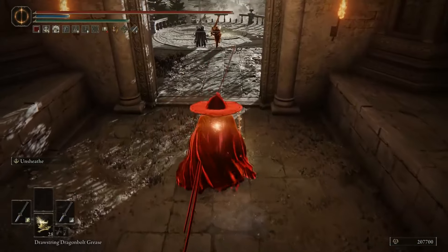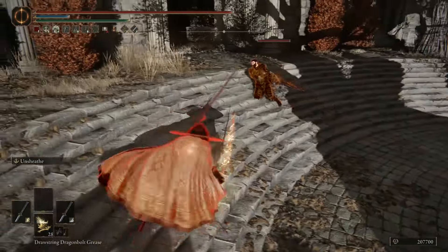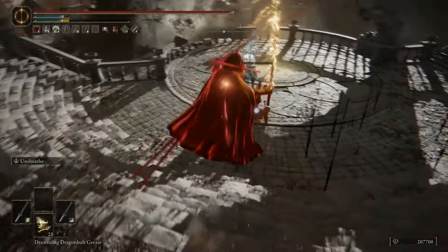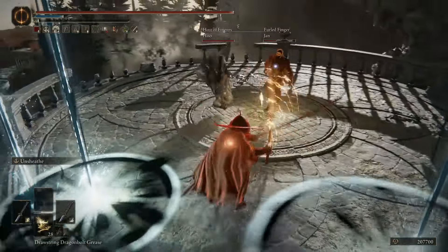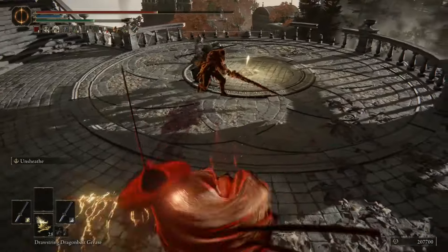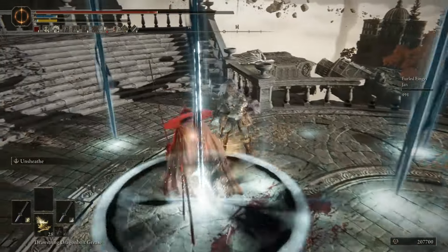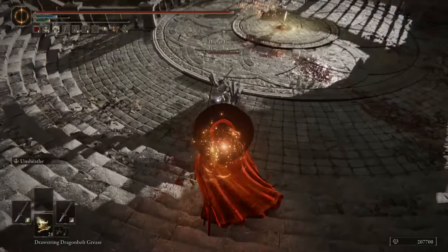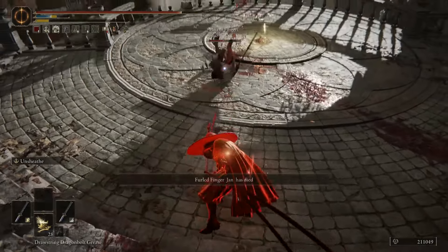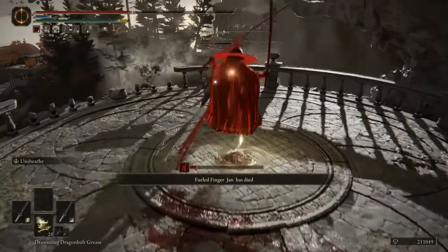Found you. Host AFK. I missed. Why are you jump attacking? Where am I jump attacking? Didn't expect the four times the one-handed spear. There we go. Unsheath that ass. Unsheath — damn. You got the blood effect there, but still missed. That's that latency for you.